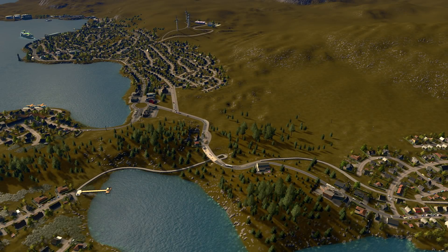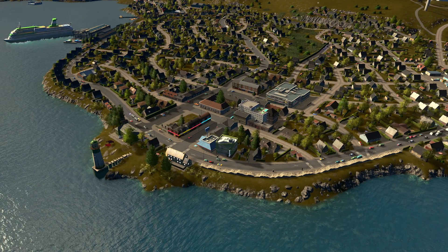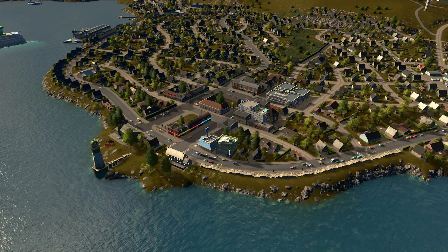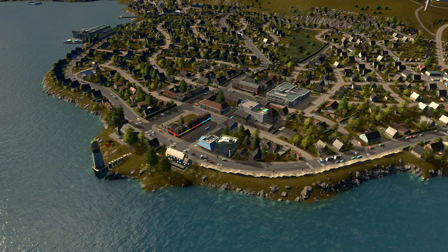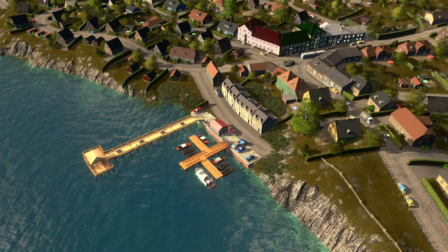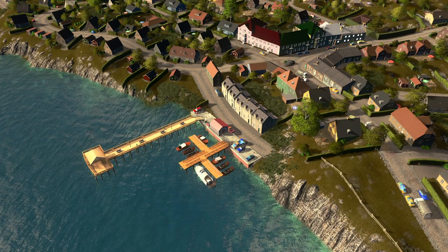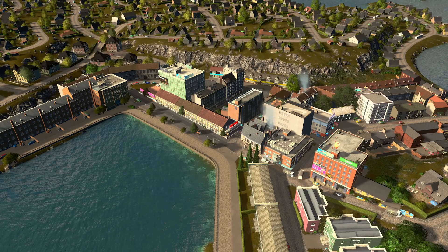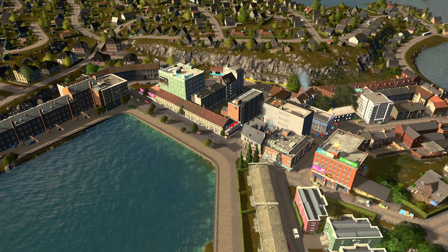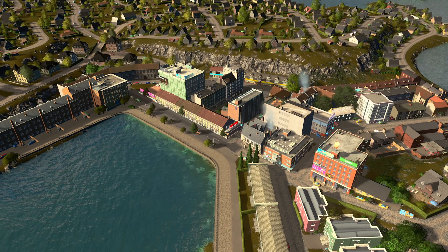Hey everybody, Sam Burr here. Welcome back to my channel for another thrilling, riveting video. Today, let's talk about some of my personal favorite assets on the Steam Workshop. Don't forget to let me know in the comments below what your favorite asset is — I'm always looking out for something new to download to throw into my city. This map is called Hayden Island Nunavut, which is from Northern Canada, basically the Greenland area up there, which is why it's really cold and doesn't have many trees. Let's get into the first one. I have some suggested assets from you guys that I'll mention at the end, but let's get into mine first.